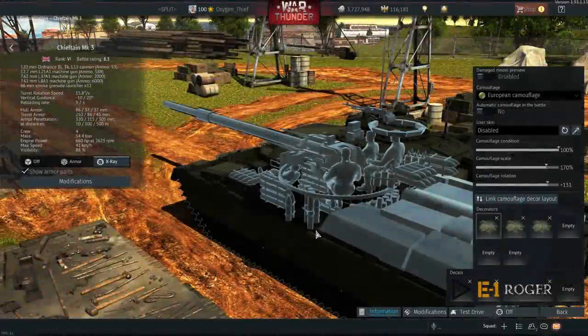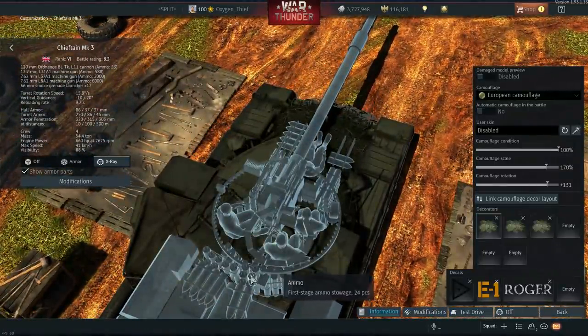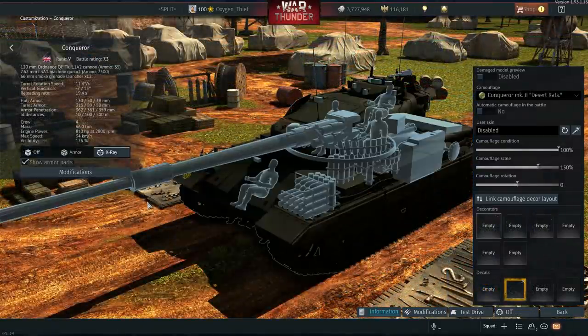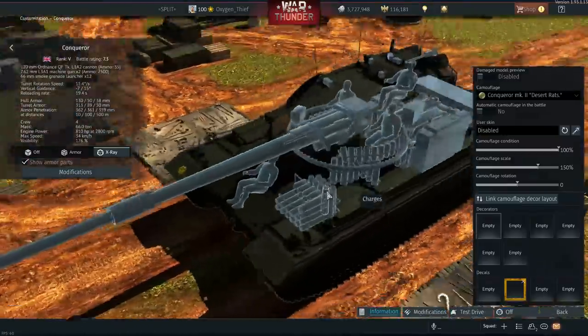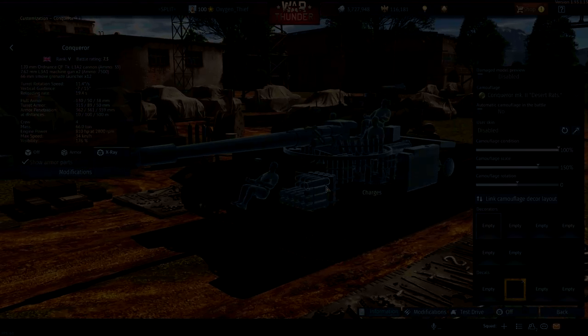Another recent change is that the Conqueror, Chieftain Mark 3 and 5 no longer get ammo racked when the APDS warheads are hit in the turret, which is nice. APFSDS rounds on the Chieftain 10 and Challengers still explode though. And interestingly, the Conqueror has ambiguous rounds modelled in its turret — so they're not Sabot or HESH, even though they look like HESH. They don't currently explode anyway, but this could mean a rework of its ammo layout is coming soon. A good change in any case.